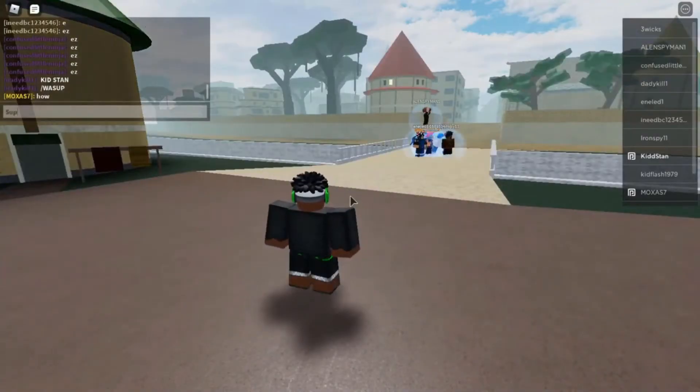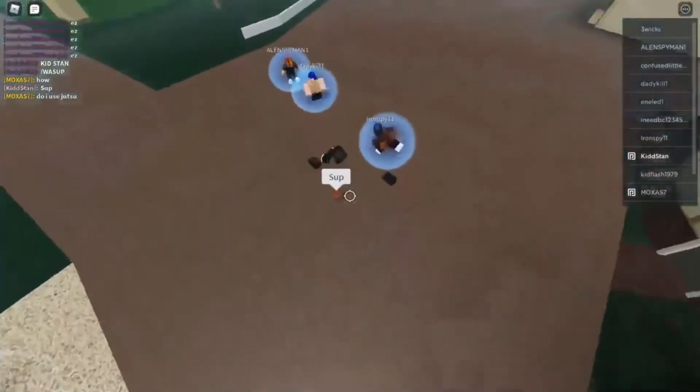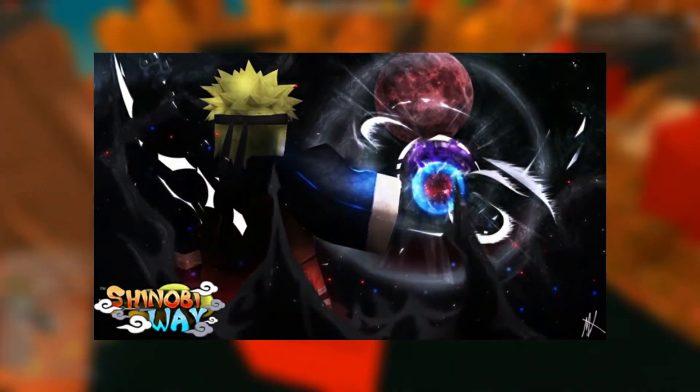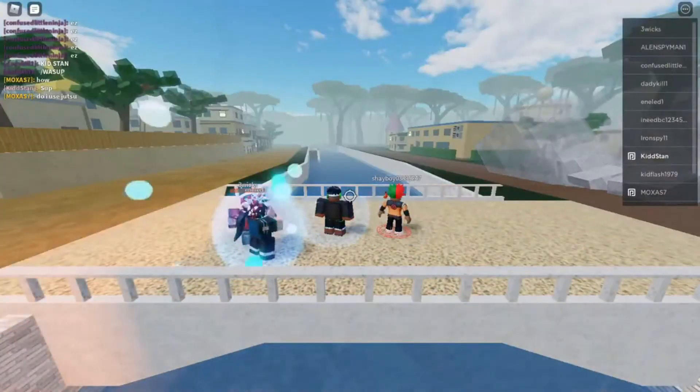Number 3, Shinobi Way. It is said to be one of the most aesthetic among all the Naruto games on Roblox. The GUIs look very neatly established, and it is overall a visually appealing game. Among its features are customized character designs. It has been released quite recently, so it hasn't been tested out much, but surely in a few months we will get to hear more about the game.